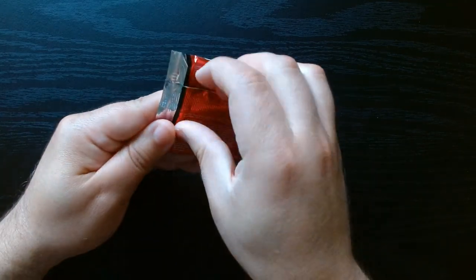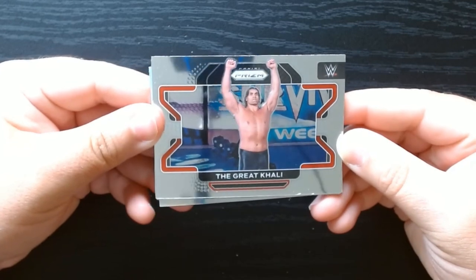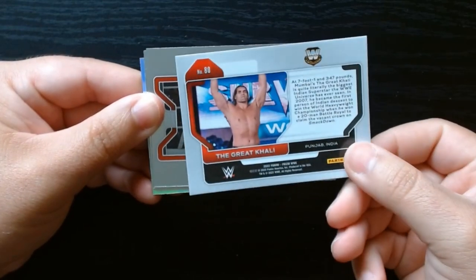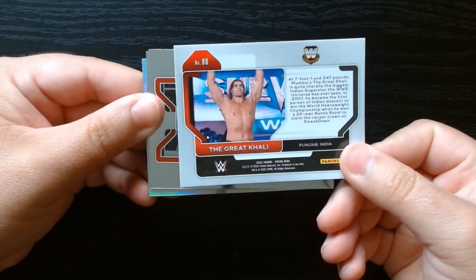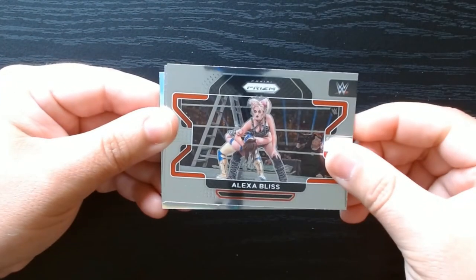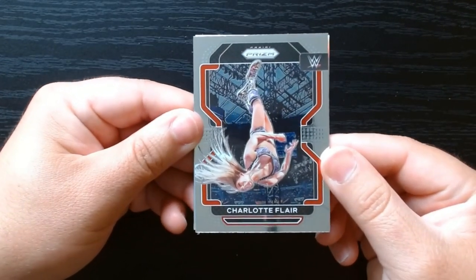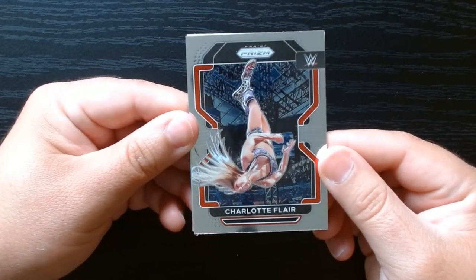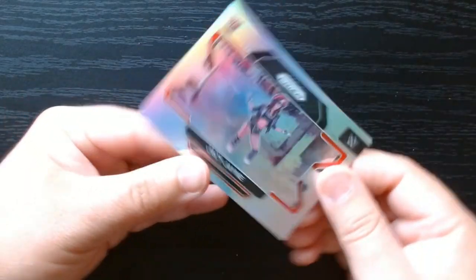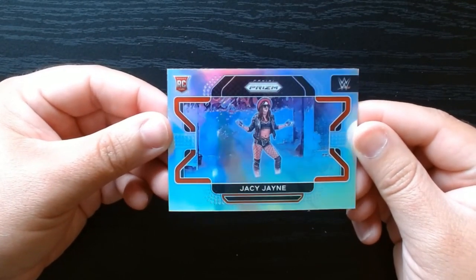Second pack. The Great Khali — look at that. I looked at the back. He's Indian. I always thought he was Turkish or something for some reason. Alexa Bliss. Ooh, Charlotte Flair. I feel like this picture has been used in a few other sets. And we have a silver or holo at least of JC Jain. This is a good looking card.